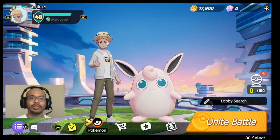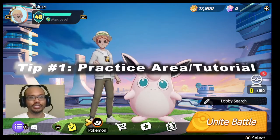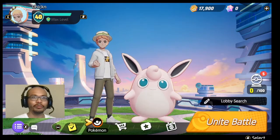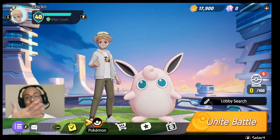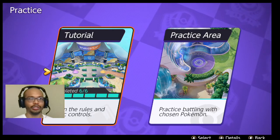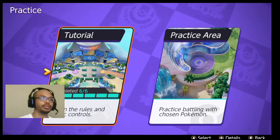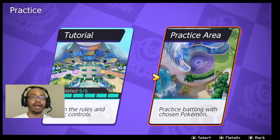Once you pick your starter, the first tip, number one, is to practice that starter Pokemon or your other Pokemon in the arena or standard play. Click practice and go through the tutorial. Learn the rules and basic controls. This is a tutorial you should definitely go into, and then hit that practice area after.